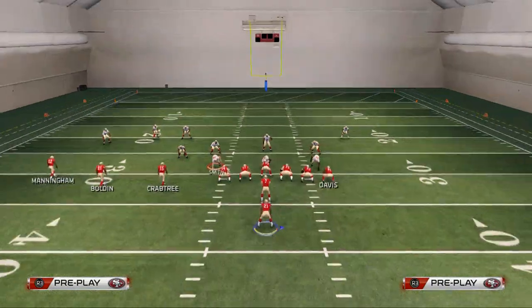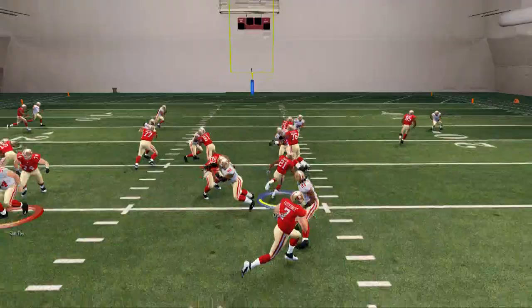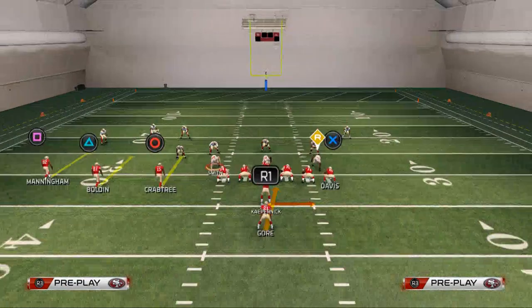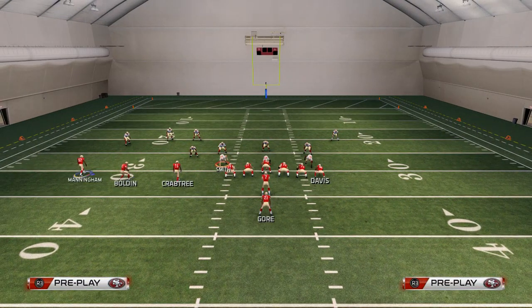With the read option, we use the same approach as the strong power. Here the opponent has not base aligned, so we can use our motion technique — we bring Quam Bolden over the center and snap the ball. In this situation they played the quarterback, so I handed it off to Frank Gore for huge gains. You can see the easy running lanes we get with this pistol trips formation.